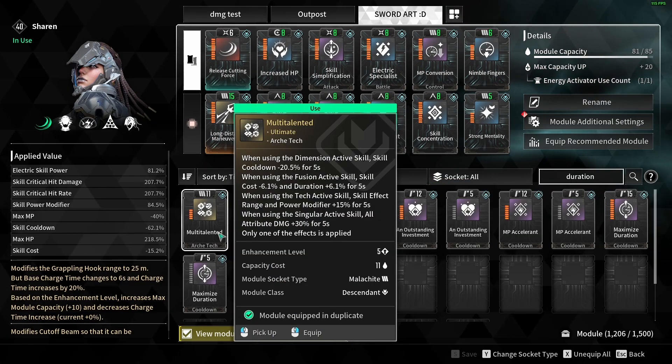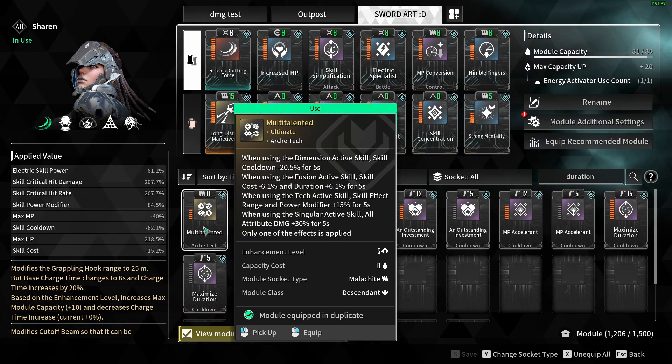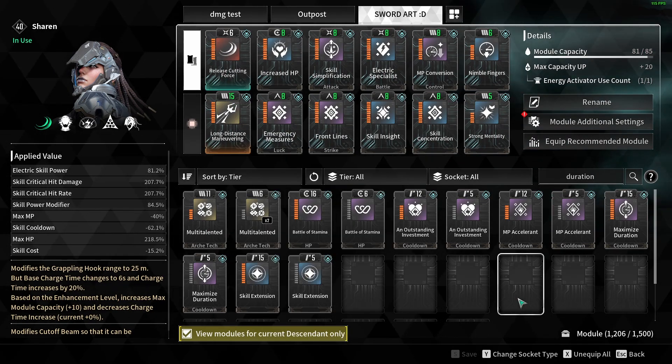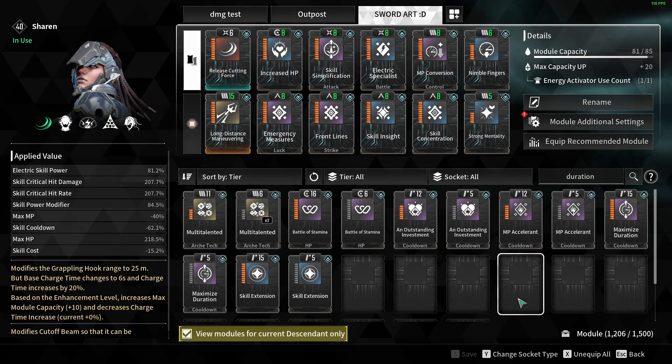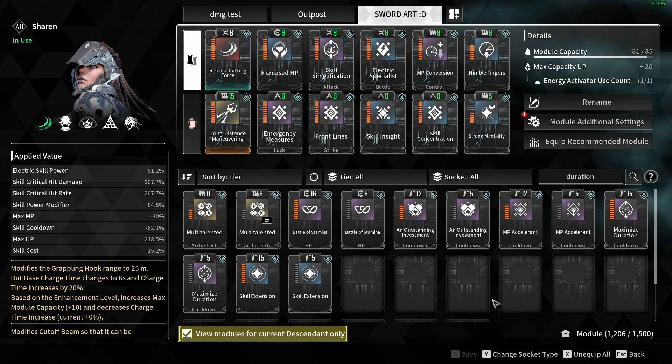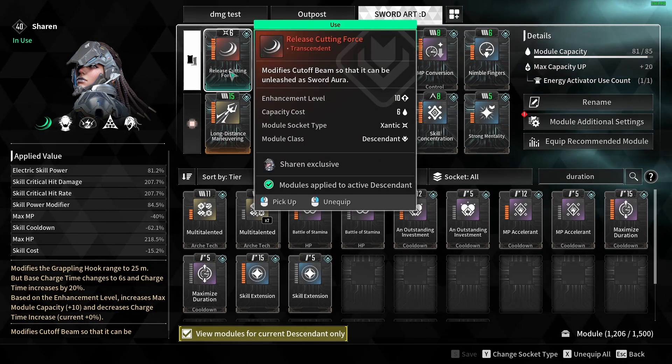You can increase the electrocution duration using duration mods like Battle of Stamina, Outstanding Investment, MP Accelerant, Maximized Duration, or Skill Extension. You can also use Multi-Talented for skill cost and duration, but it doesn't add much to this skill so it's not worth using. For the module breakdown, these are the modules I personally selected, although they're all flexible and it's entirely up to you and your playstyle.